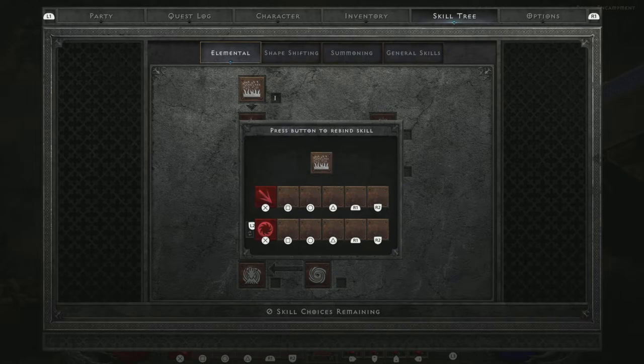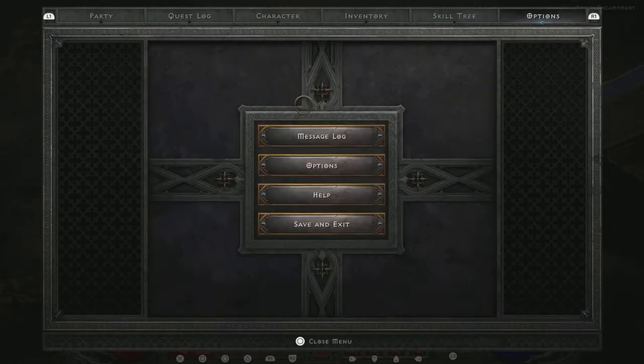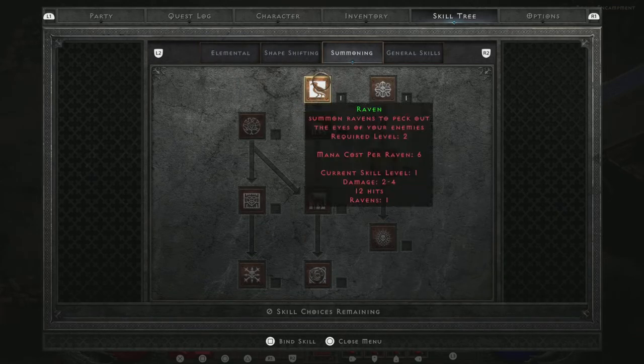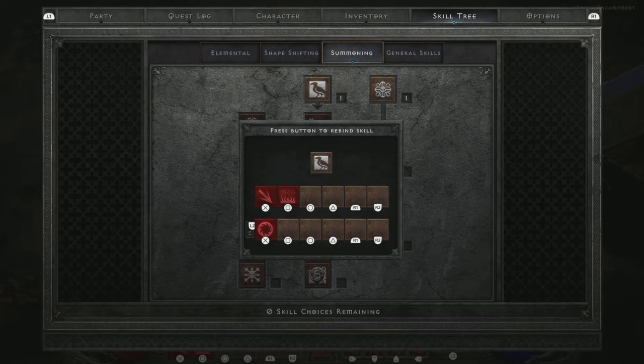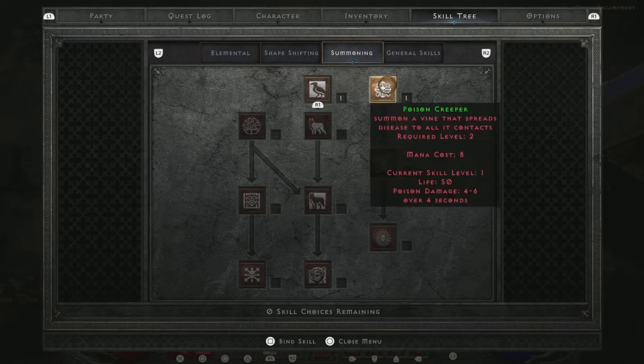This is gonna be one of my more common moves, so I want it on the top — not L1. I'm gonna put it on Square because it'll be easy to access. For summoning skills, I think I'll use R1 and R2 since I won't use those as often. Whatever button controls you want to use, just set it up like that. You just hover over the skill, hit Square to bind it, then pick the button you want.